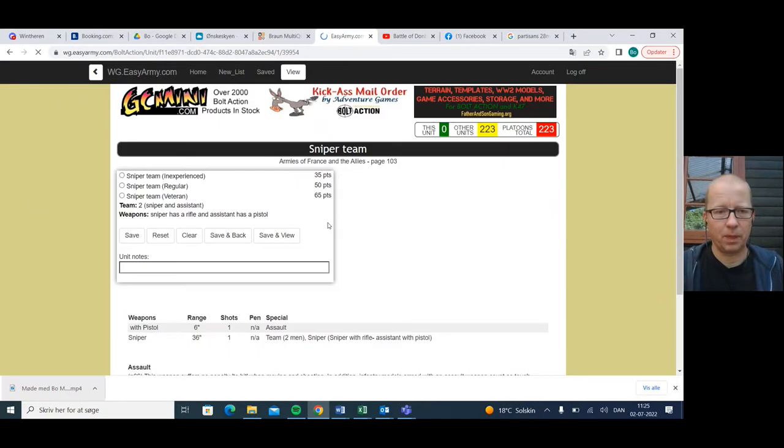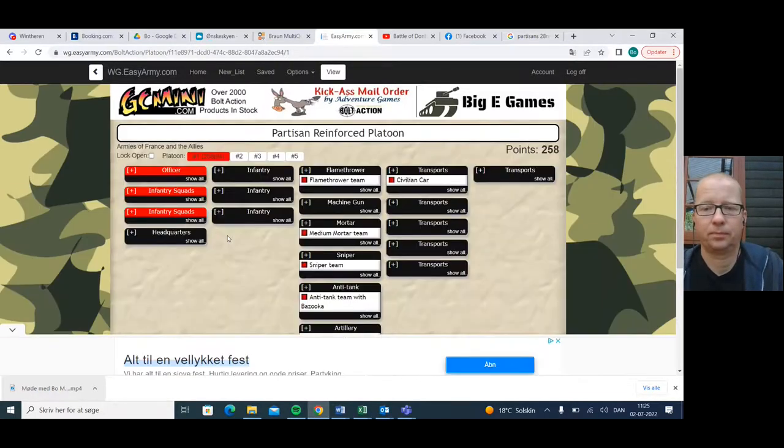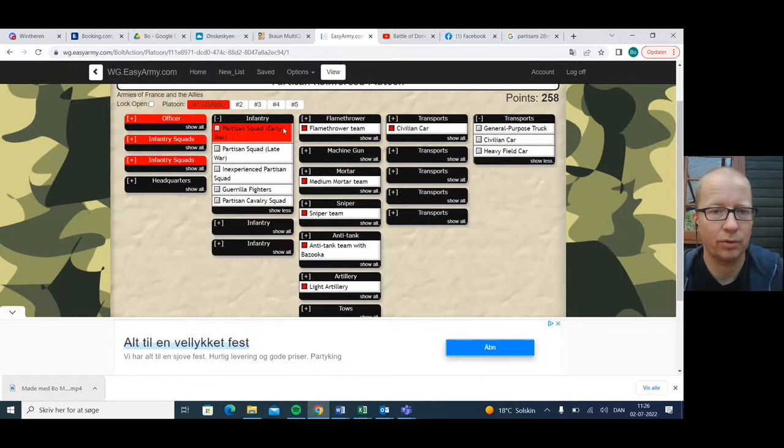We're also going to run the sniper team. We can get him inexperienced — it's a very cheap sniper at that level, and it's still a sniper. It just means he shoots on a 4+ instead of a 3+. I think I actually want that — still very, very cheap. Now we can go and spend points on our infantry, and we should.